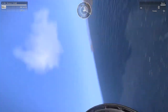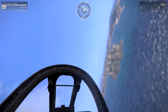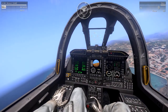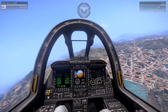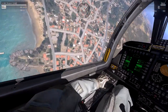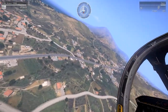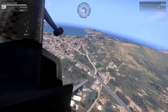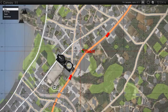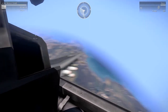I will now read a part from the ARMA 3 Field Manual covering the Wipeout. The A-164 Wipeout is a single-seat aircraft used for close air support and air interdiction. The life cycle of its predecessor, the A-10, ended in 2030, and the need for a replacement grew even more important with the rising tension in the Pacific. A limited development budget did not allow for a fresh start. Instead, the concept of the A-10 was improved with better shaped engines and armaments.